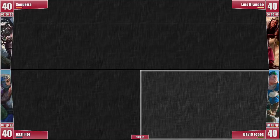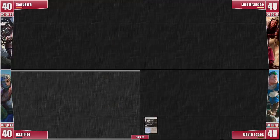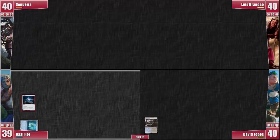David's start is pretty conservative — he plays a Polluted Delta and passes! Baral makes me cry a bit about turn order as he plays a Cephalid Colosseum into Sol Ring, taking 1 damage! We pass priority to David, who asks for a second before saying, go on!